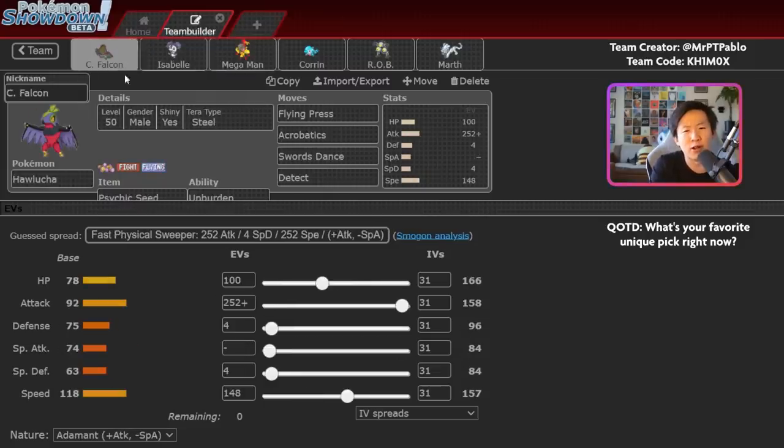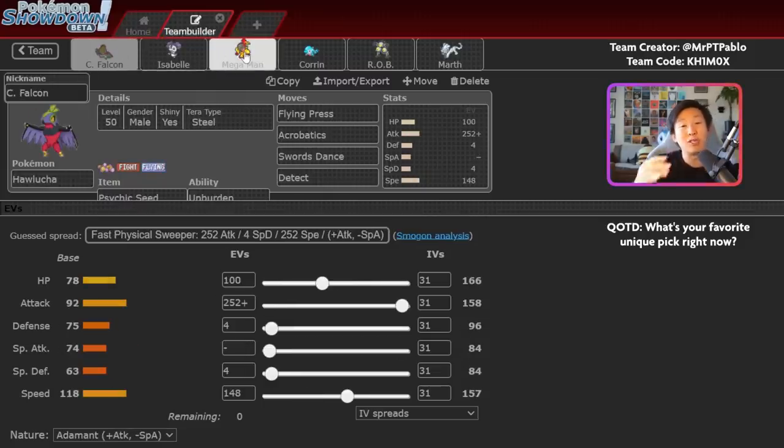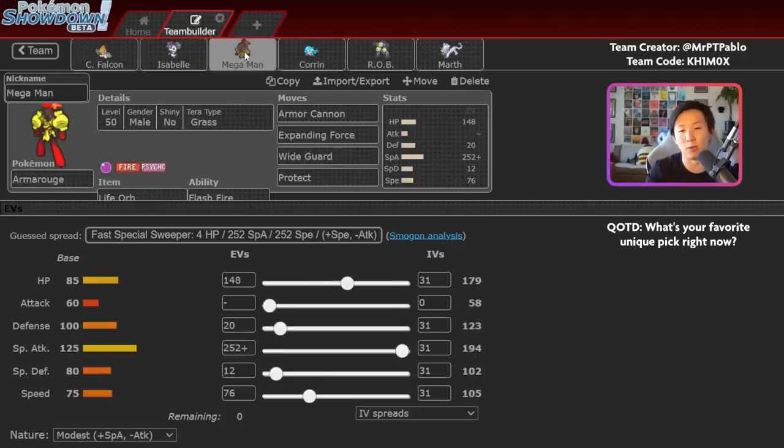Armarouge runs a classic offensive set with Life Orb: Armor Cannon, Expanding Force, Wide Guard, and Protect — no Trick Room, but the team is actually pretty fast. Wide Guard is valuable because there are so many spread moves in the format, whether it be Earthquake, Dazzling Gleam, or Heat Wave.